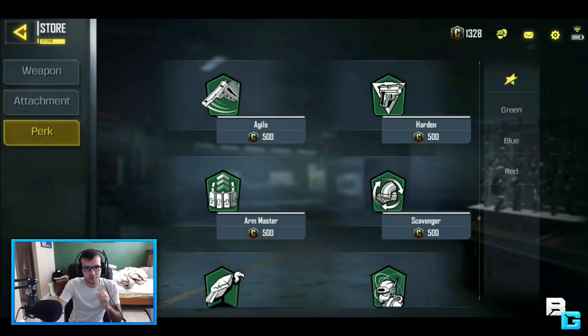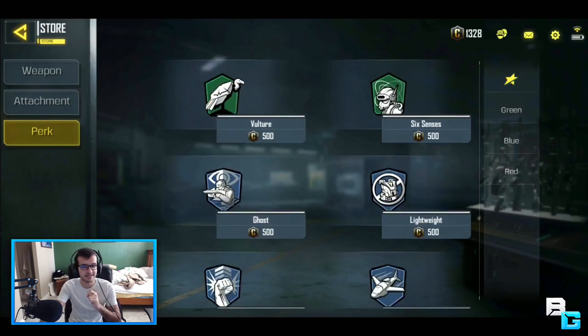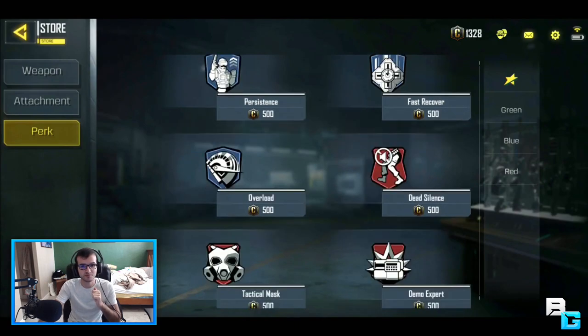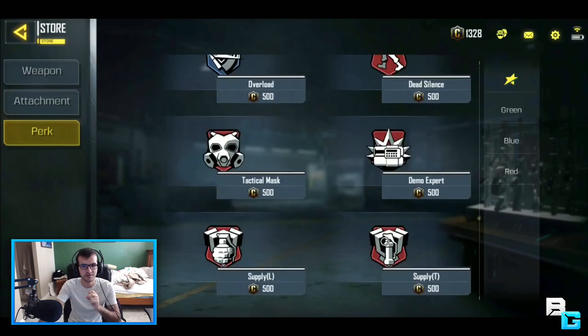These are the perks from the very early stages of the beta. Remember, there are three slots per class: green, blue, and red. For the green slot, we've got Agile, Hardened, Arm Master, Scavenger, Vulture, and Six Senses. For the blue section, we've got Ghost, Lightweight, Hardline, First Bonus, Blast Vest, Dexterity, Persistence, Fast Recover, and Overlord.